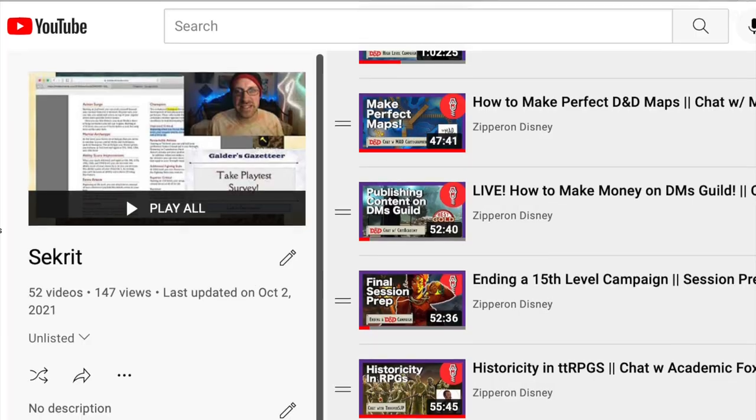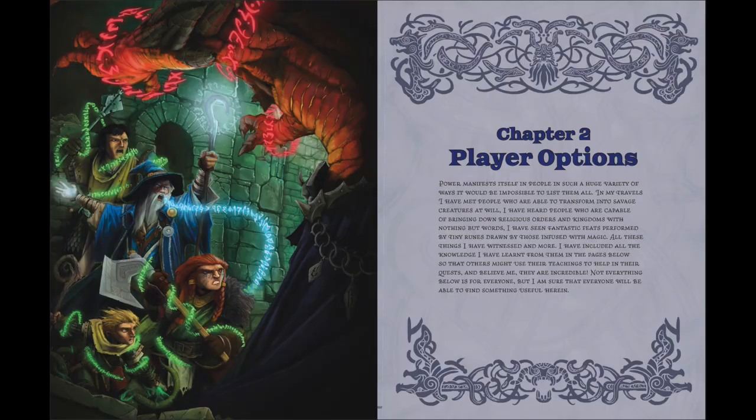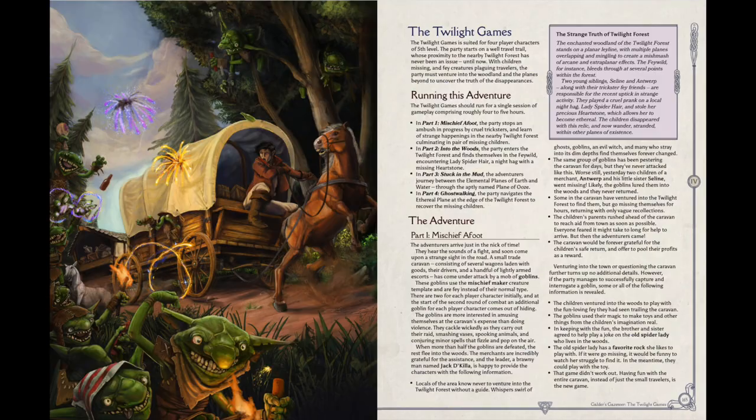If you want to know more about Ambergle Estate, I did a stream where I went through the whole thing room by room, and you can get that and dozens of other streams on my $1 Patreon. I also have a book, Galder's Gazetteer — expanded ruleset, new player options, GM toolkit, and two adventures. All the proceeds are donated to the Cancer Research Institute. Link below. I'm incredibly grateful for the community we've built together. Help out by subscribing, join the conversations on Twitter or Discord, and let me know your thoughts in the comments below.